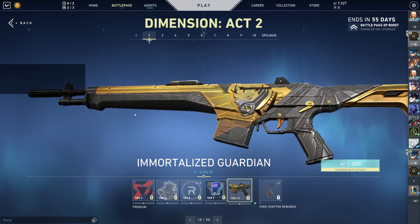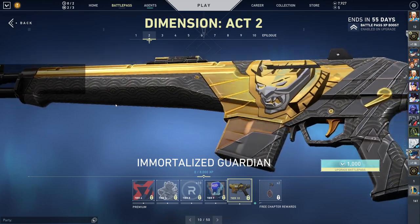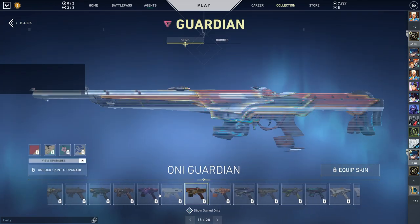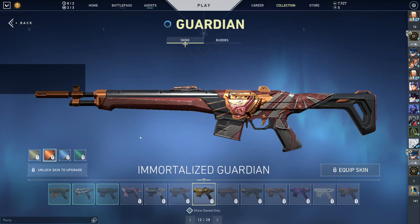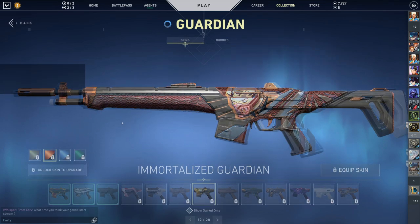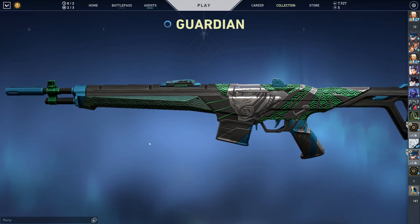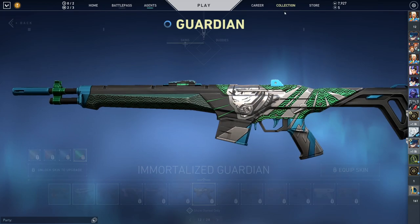Immortalized Guardian with Yoru on it. It's got a lot of detail on it and it does have colors, so let's get them as we go. There's a gold and an orange — oh, that looks pretty cool actually. This is how you put an agent on your gun. It's over-themed. The green looks really nice. I rate all that quite heavily, actually.